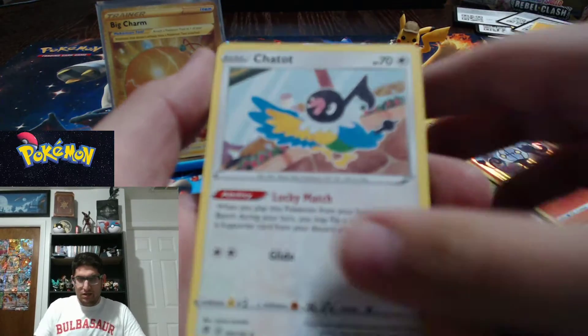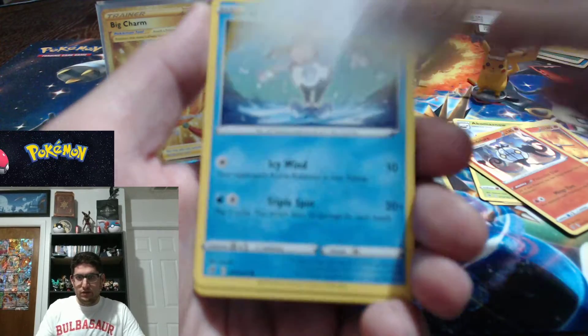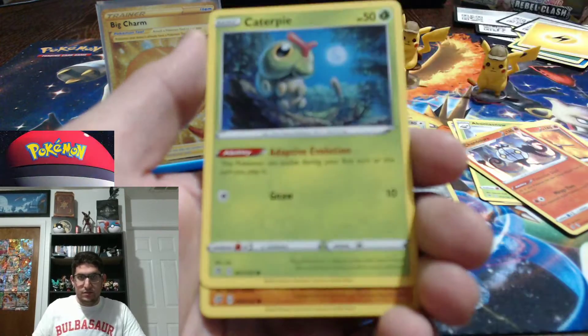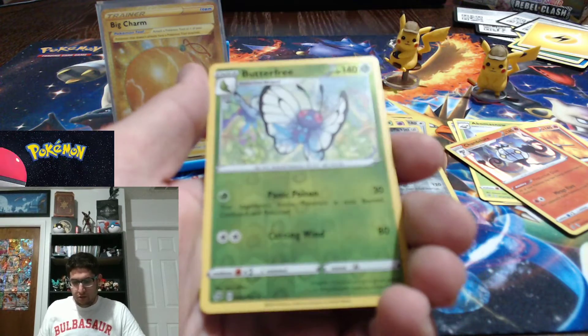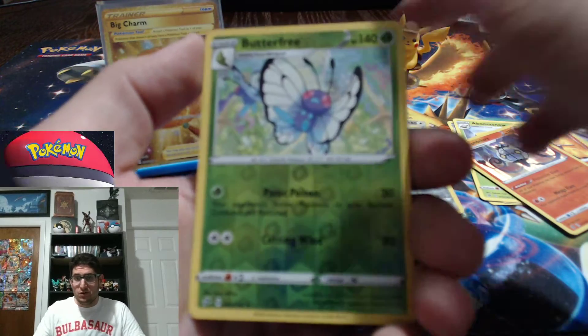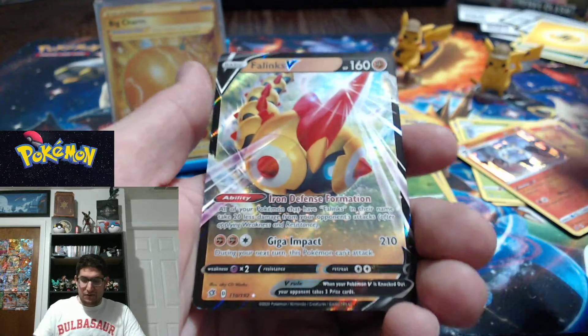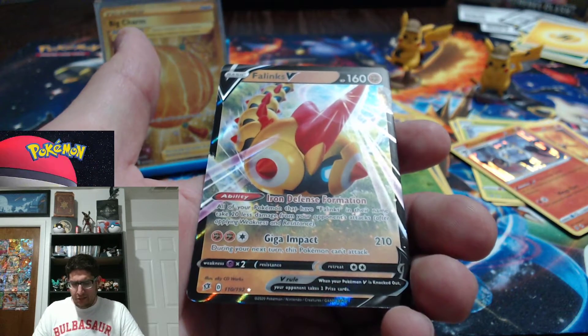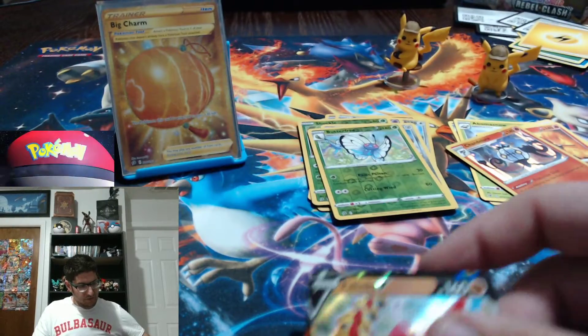Capture Energy. Chewtle with a little Drizzile on him, Skwovet. And don't make a liar out of me, camera. Mr. Mime, Caterpie, Butterfree, Oricorio. I didn't have the Butterfree either and I get him in reverse holo rare! And a Phalynx V, which I think I already have — I say very unsure of myself — but still, that is another pull.